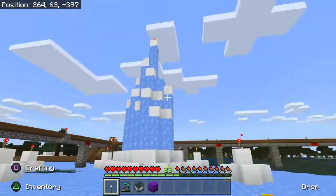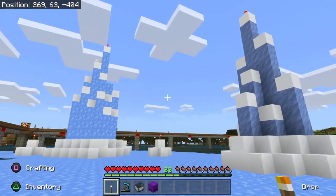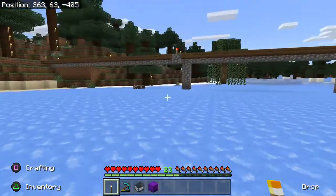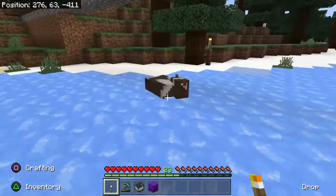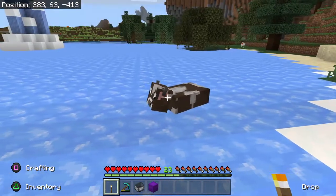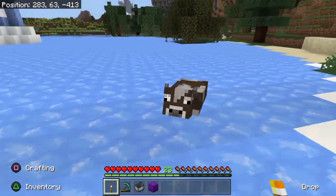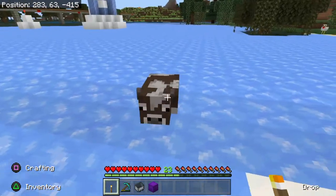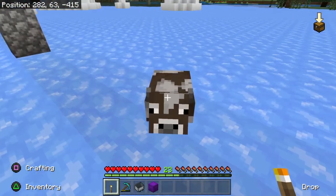Isn't this so pretty? I love the blue ice — it glows. This is just such a pretty little area. I'm doing some as blue ice and some as packed ice because blue ice is very expensive. Here's another bug — I did not build this around the cow. The cow absolutely was not there. I've seen this a lot in Bedrock — mobs spawning inside structures. That's like bug number 13 — the unlucky cow.